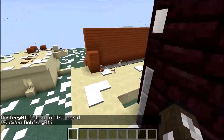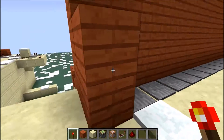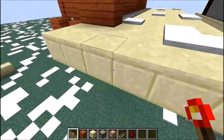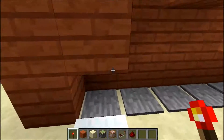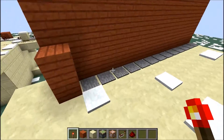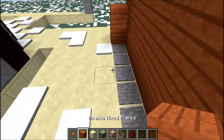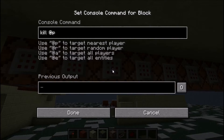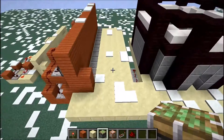What happens is these pressure plates all have command blocks underneath them. You don't have to worry about them if you are in Xbox edition, but if not, it is a nice addition to add. What you do is have your player going along, and if you fall on a pressure plate, you die — simple as that. So it's really cool. The command that's in here is 'kill @p', so it just means it's going to target the nearest player to kill.